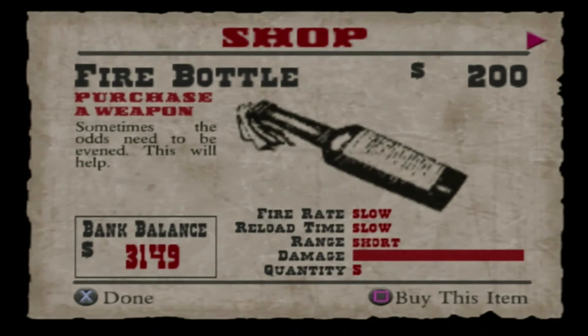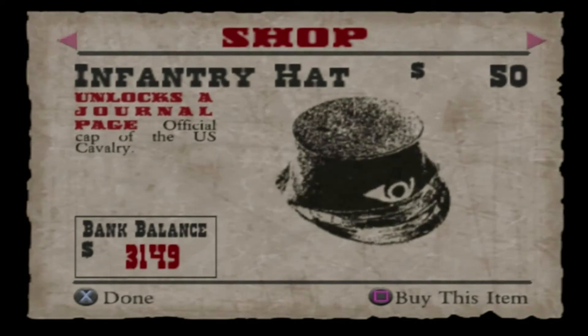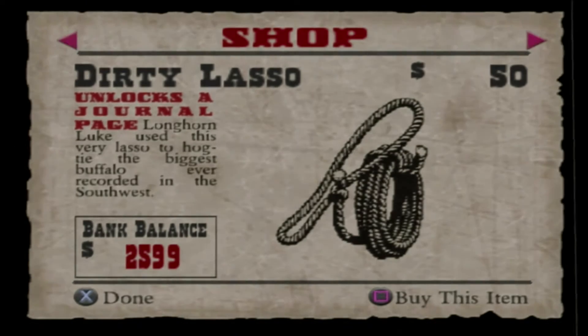Hey, welcome to Cross Out Games. This is Mike and this is Tasha, and this is Red Dead Revolver. We got some stuff: a fire bottle — that's a Molotov cocktail — a ledger that unlocks a journal page. Infantry hat, yeah, why not, it's 50 bucks. Wedding rope — cute. Looks like a backstory kind of thing. A dirty lasso — yeah, it unlocked a showdown character. Longhorn Luke used this very lasso to hogtie the biggest buffalo ever recorded in the southwest.